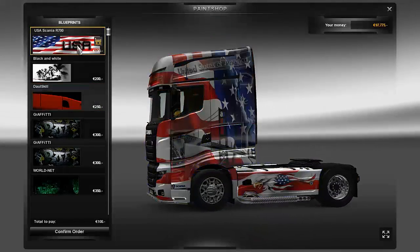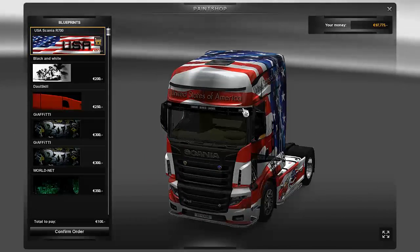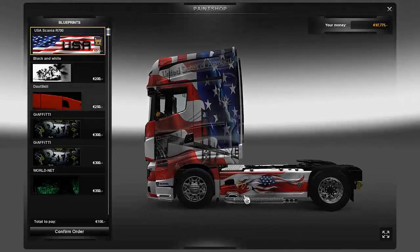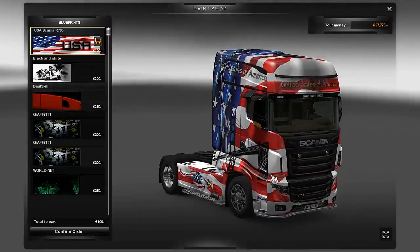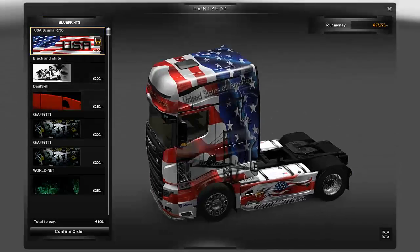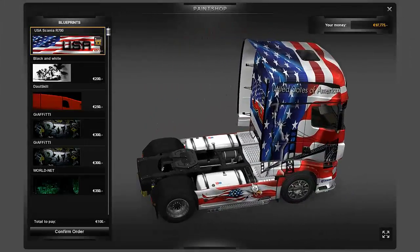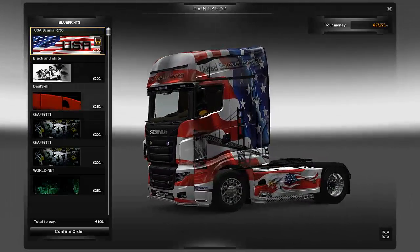This is the USA skin. United States of America is written across the top of the light box and across the top of the cab. You can see the Golden Gate Bridge with the shadow of the Statue of Liberty in the background, the American Eagle on the side skirts, and USA straight across the back. It's a really nice patriotic skin — a little busy with the flag all over, but I think it's still really well done.